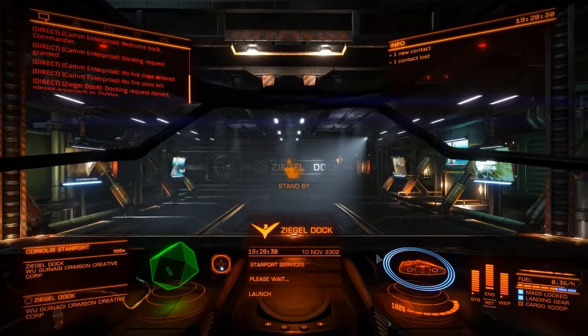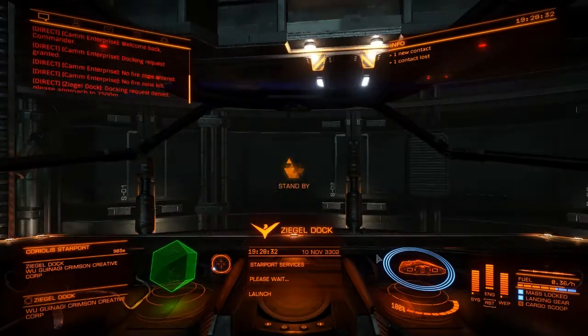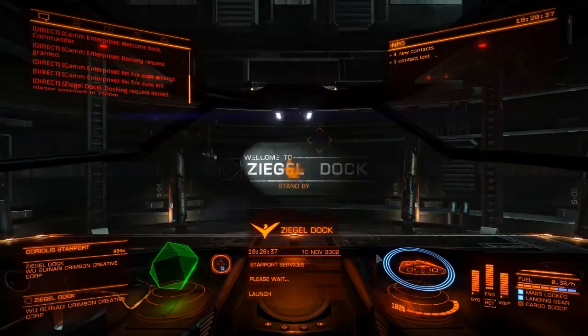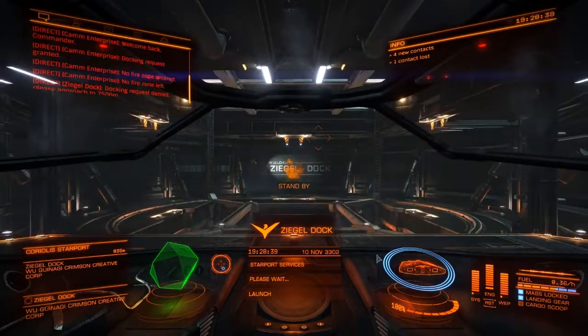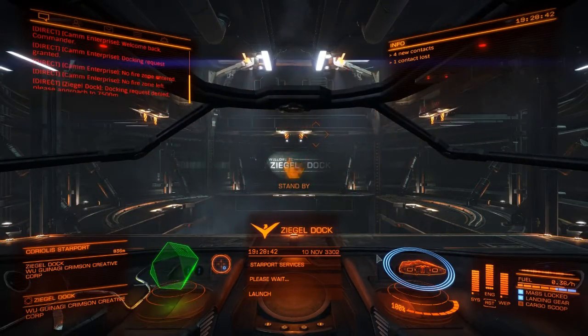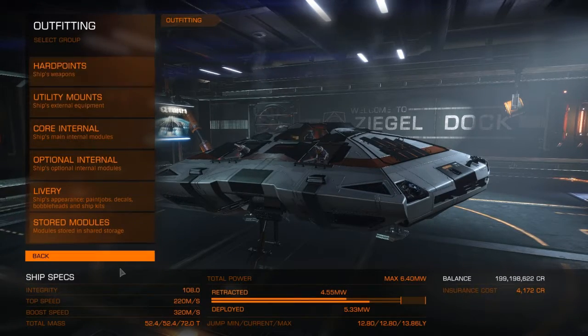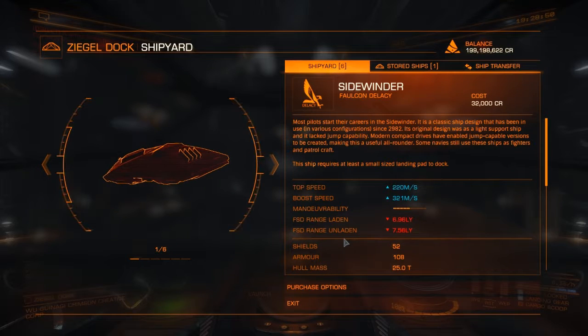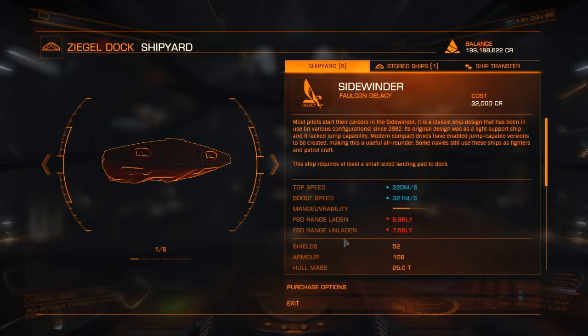I'm having to turn down passenger missions because I don't have the room. My current capacity is about 70-something. The Anaconda is fitted more for a multi-role - I didn't want to outfit it just for passengers. It's got a ship launch fighter, a shield cell bank, but can still carry some passengers and I can roll into a combat area and duke it out. But I need more passenger space - I need to stop turning down missions.